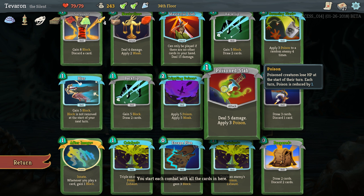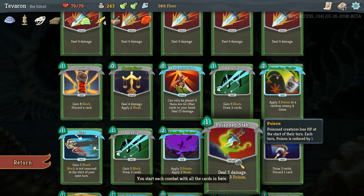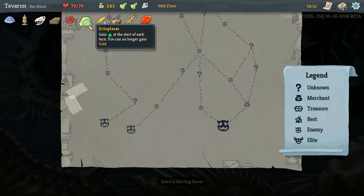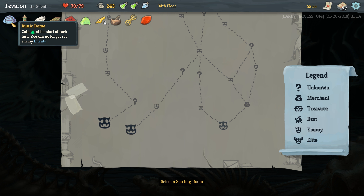Hello ladies and gentlemen, Teveron here, and welcome back to Slay the Spire, where we have a rather awesome poison deck going. Not a ton of poison cards in it, but two triple catalysts. Upgraded all the poison cards except for Poison Stab, which I'm not thrilled that we've got in our deck, but at the time it seemed okay.